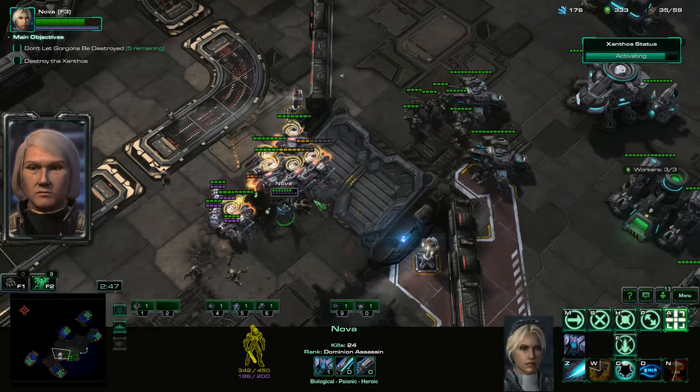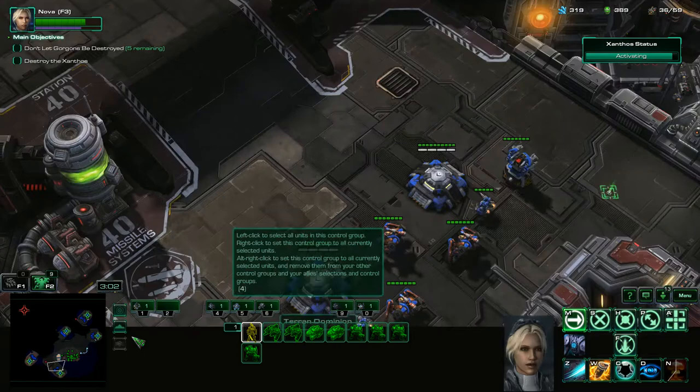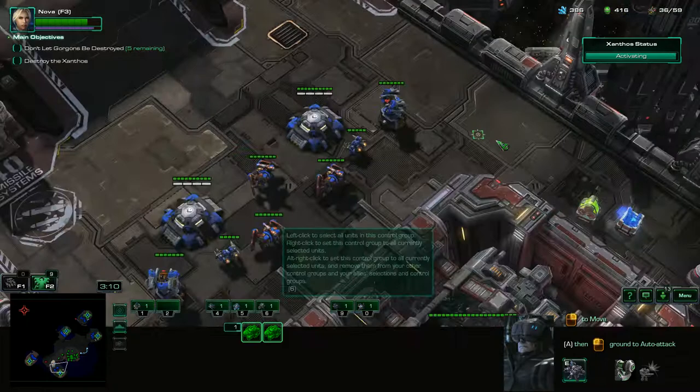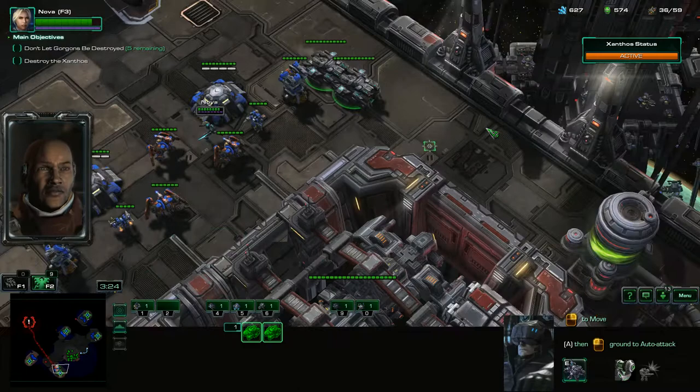We're going to stun them all at once, and stun them once again. Use Fury of One to do some extra damage as well. We're going to get these units down here for that wave that's coming at us — not even going to bring our marines and marauders out, actually. Just use the Siege Tanks, and we're going to move Nova in and out with Fury of One ability. Every time it's available, we'll bring her in, do some damage, move her back out of range, and so on and so forth.